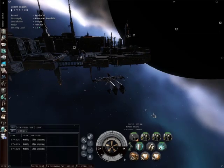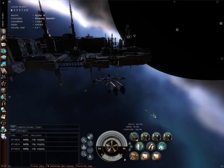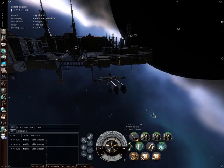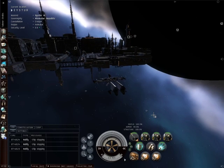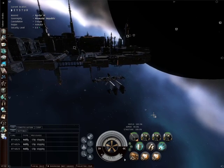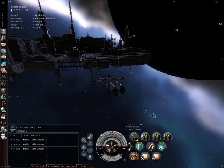In this video I will be demonstrating the new weapons grouping function in the latest EVE Online expansion known as Quantum Rise. What this allows you to do is to take similar weapons and put them into a group, which makes swapping out ammo a lot easier. In my case,